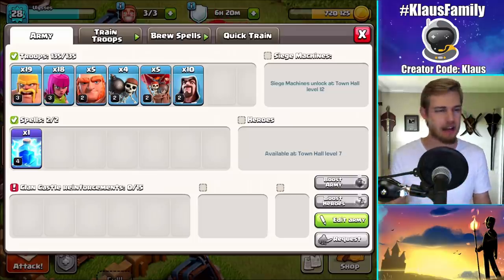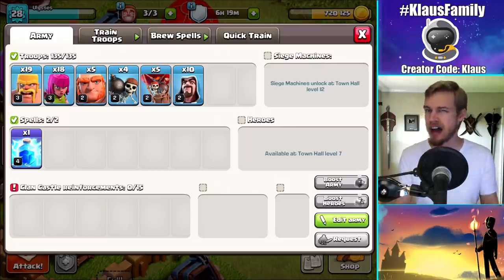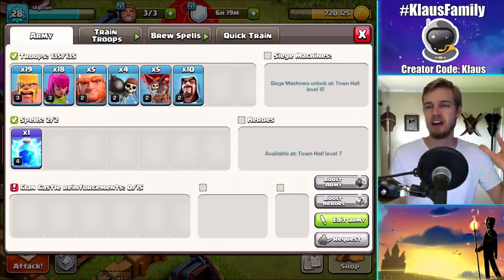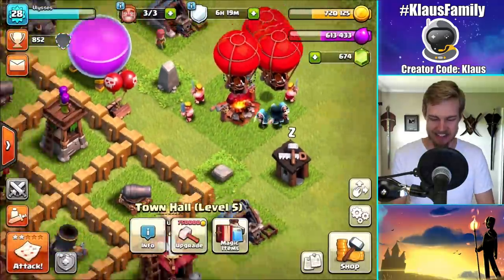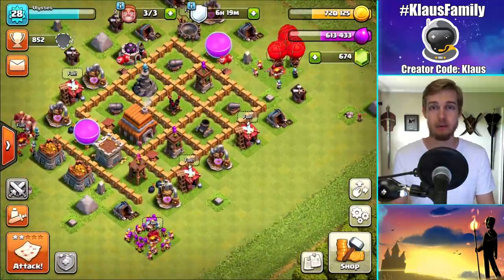Up till about Town Hall 8, you can pretty much just barch away, or use Mass Goblin, or whatever, and grind it easily. And then once you get to Town Hall 9, that's when balloons become a little bit more essential, if you like using them — and I do. So the question today is: are balloons any good at Town Hall 5? That's the question I want to ask today, so I say we get right into the content.